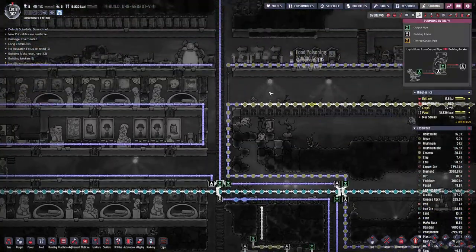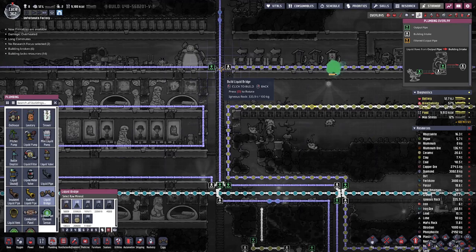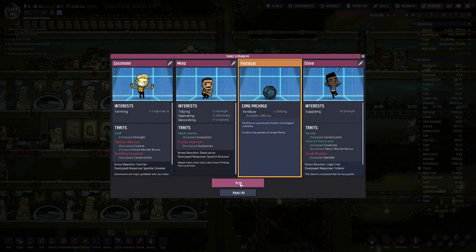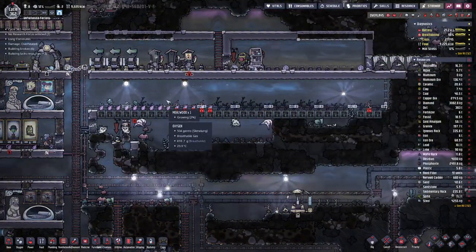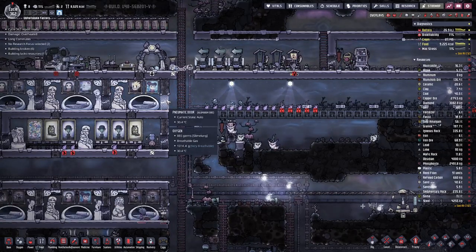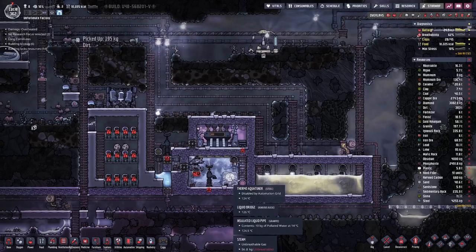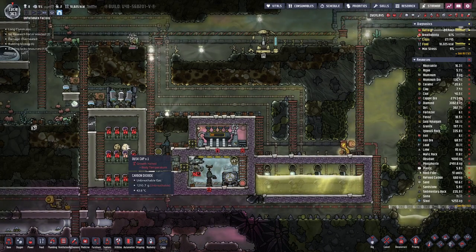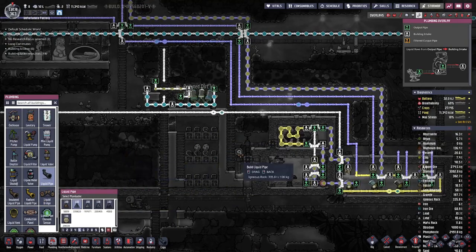How are we looking here? Yeah, we broke that part, so let's actually build that bridge the right way around. Unfortunately no food from the printing pod, but as you can see some of the crops are growing again, so the worst part seems to be averted. And with that we also have the thermal aquatuner running again, or at least intermittently. In here we also have the problem of too much heat.